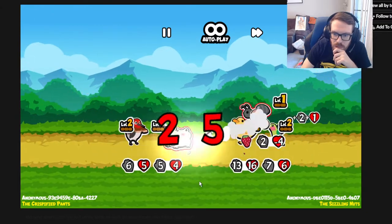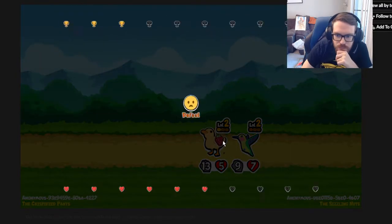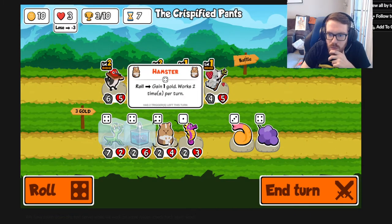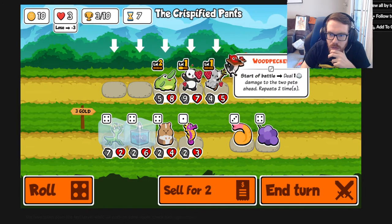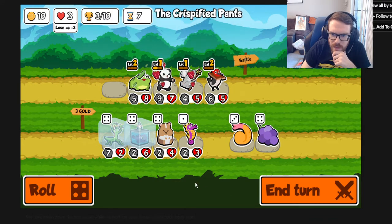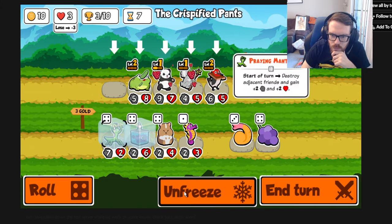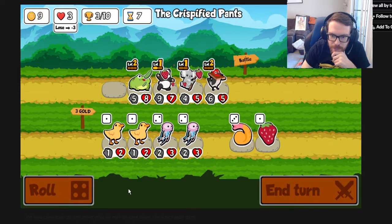Those ants are going to kill us - unfortunate. Hamster: roll to gain 1 gold - interesting. Let's put the woodpecker up front instead of activating the koala in the middle of the match. We'll activate the toad on the first two pets we fight. We're on lethal so we'll probably lose here - this all came down to not getting the panda to level 2.